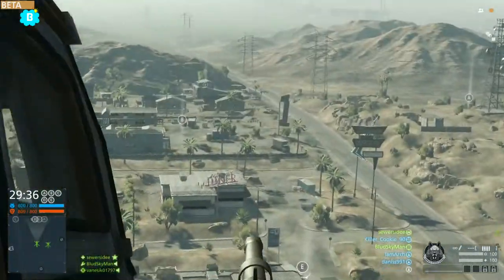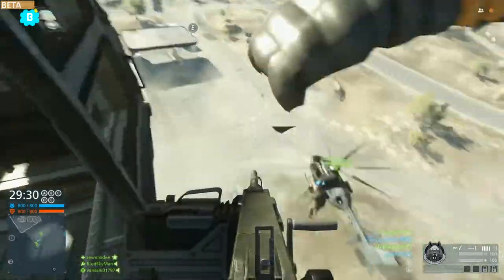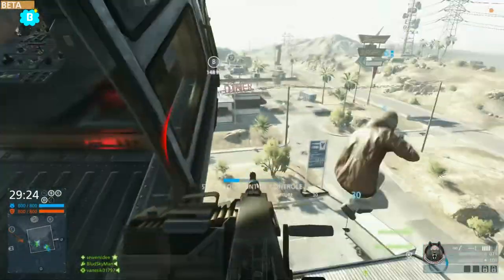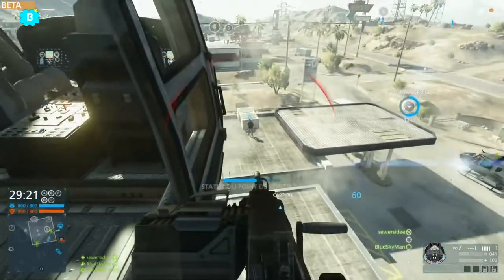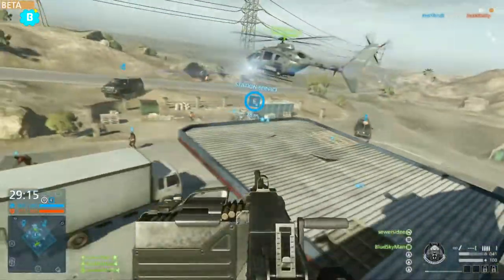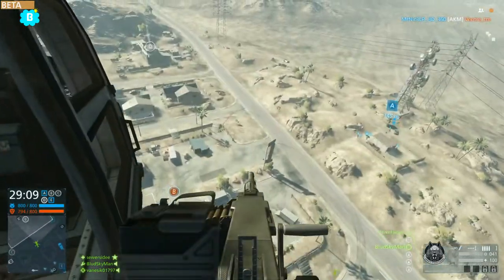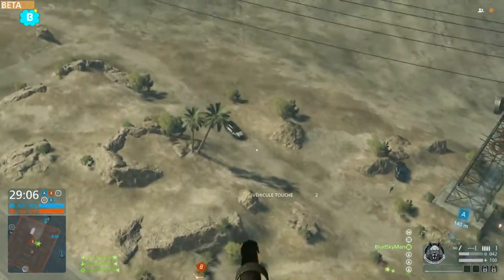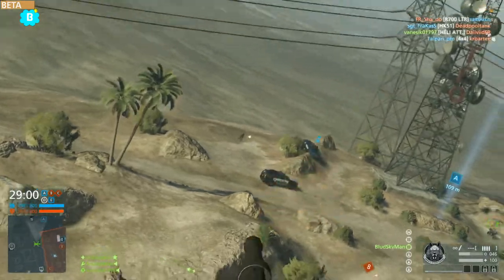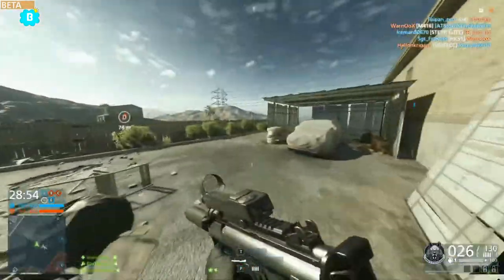Il y a beaucoup de points intéressants. Vous voyez tout de suite à droite le point A. C'est vraiment le point le plus chiant qui puisse exister parce que s'il y a une équipe bien installée dessus, c'est quand même assez compliqué. Ce qui est chiant, c'est les snipers qui arrivent à s'y mettre. Vous voyez qu'il y a une espèce de tour radio — s'il y a un mec qui arrive à se mettre au snipe sur cette tour, il peut facilement enchaîner une petite série de 10 kills. Le point A est situé sur une colline, et la map est quand même assez plate de base.